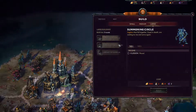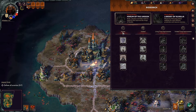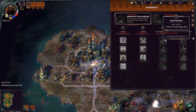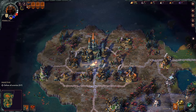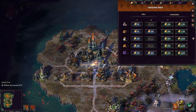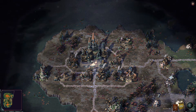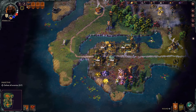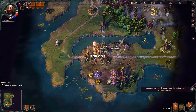Let me look at the research: if we build this one we can get undead — what does a rat count as, living? Yeah, we probably want this. It's actually good that I didn't clear that out because Yellow has to clear that out if he wants to attack me.